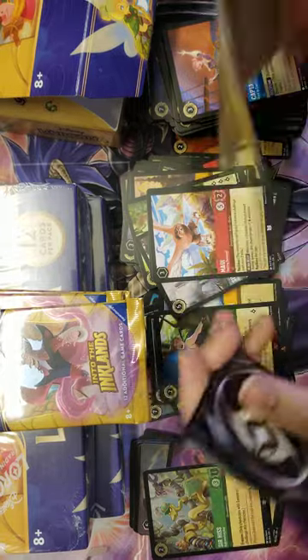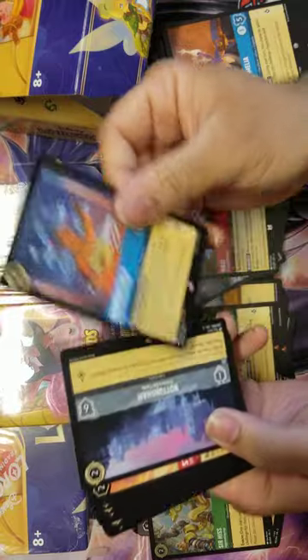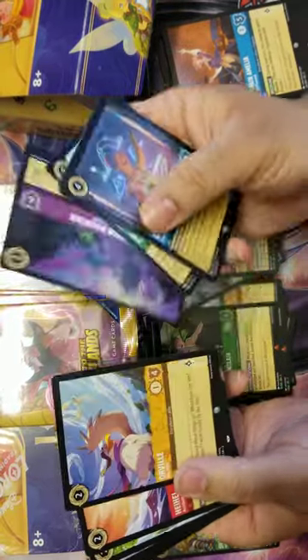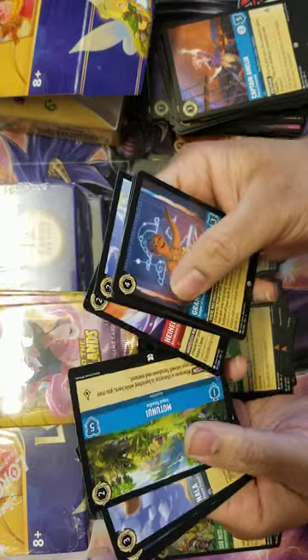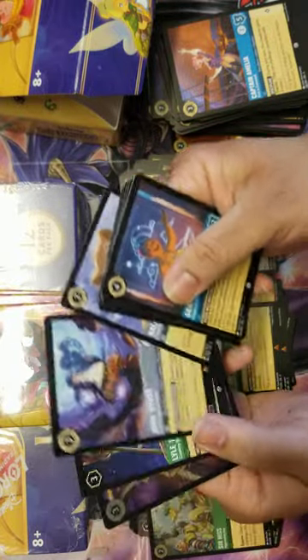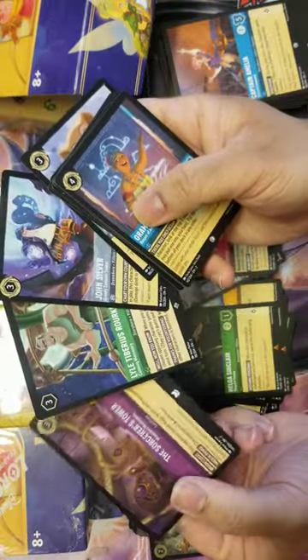Jafar's already delivered but I still feel like there's some magic towards the end here. Grandma Nottingham, Stitch, Don Carnage, Forbidden Mountain, Orville, Heihei, Montanui, Nala, John Silver, Lyle Tiberius Rourke, and a Hollow Sorcerer's Tower.